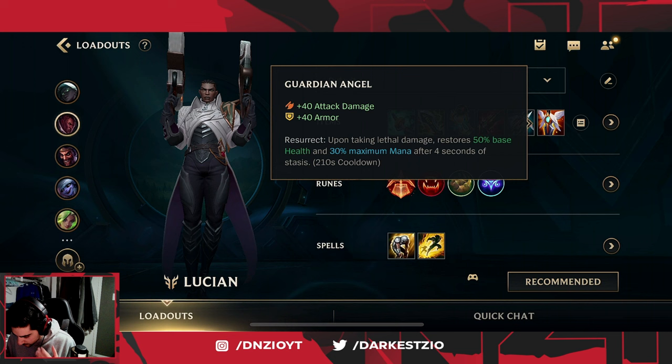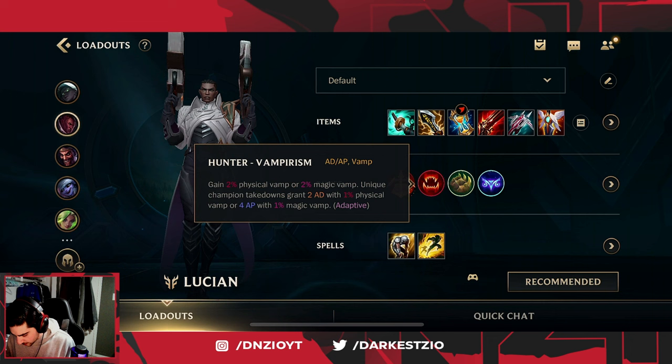For the runes you're gonna want to rock Kraken Slayer, Hunter Vampirism, Bone Plating, and Hunter Genius. And for the spells you're gonna need Exhaust and Flash.